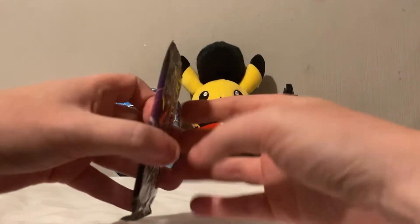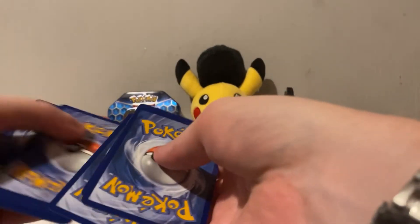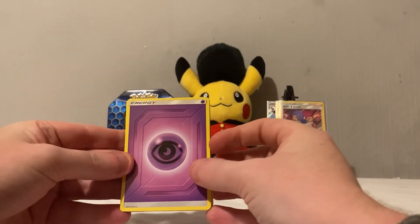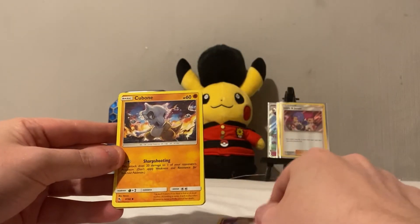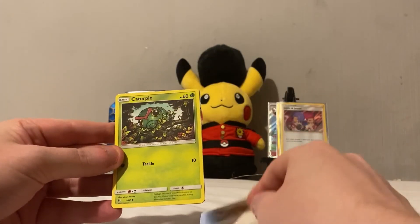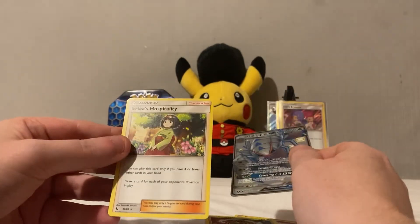Okay, last pack — give me a like, give me some boost! Amazing tools so far — that gold card, I can't believe it. I'll be so amazed if I get a giant Charizard, that would be amazing. Psychic Energy, Pokemon Center Lady, Metapod, Magma, Clefairy, Cubone, Jigglypuff, Eevee, Caterpie... a Gloom of Pod GX — shiny! So amazing — and an Eldegoss Hospitality!